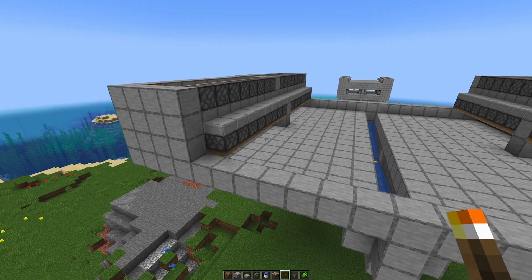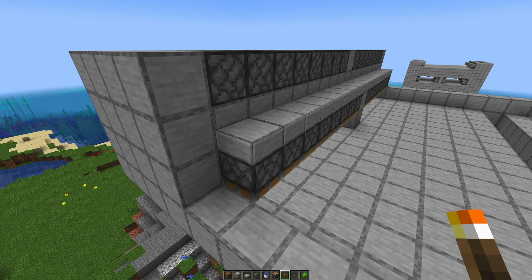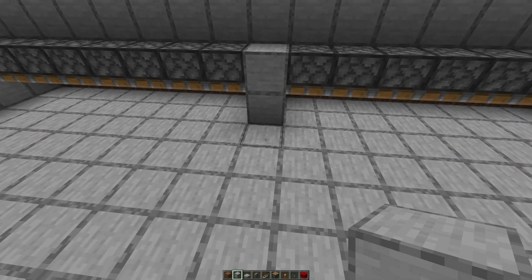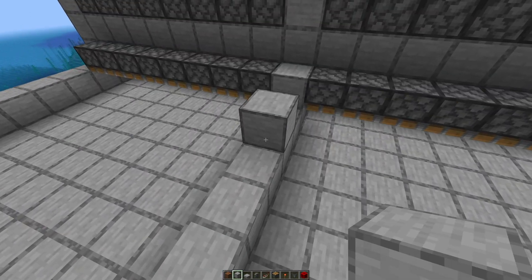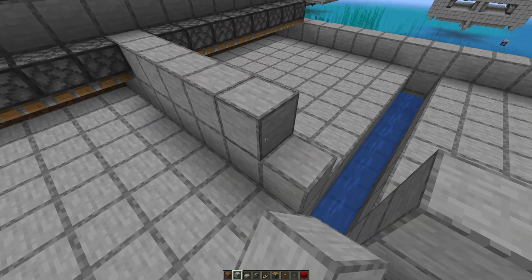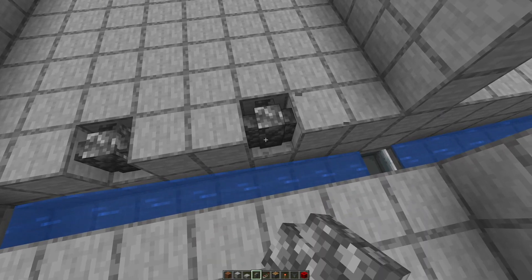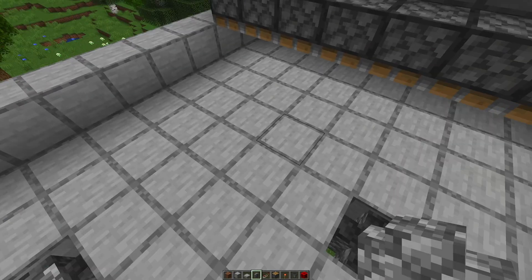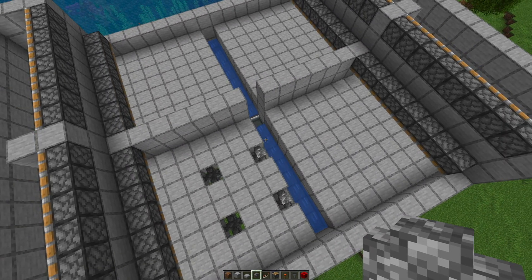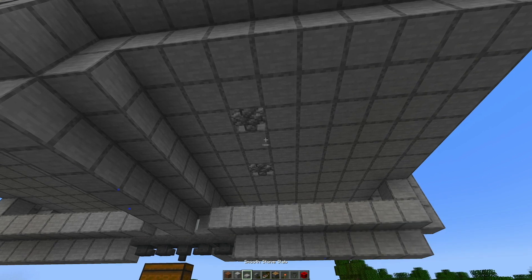If you only want to build one layer you have to keep the slabs, but we need to build more layers so they're just temporary blocks and I'll take them out. In the middle we build a wall too high so nothing can spawn there and so water can flow and push the creepers down. We place walls in a pattern on all four sides to help avoid spider spawning.